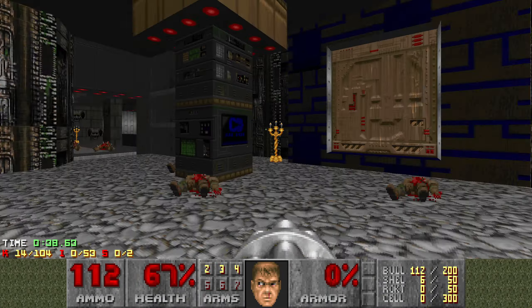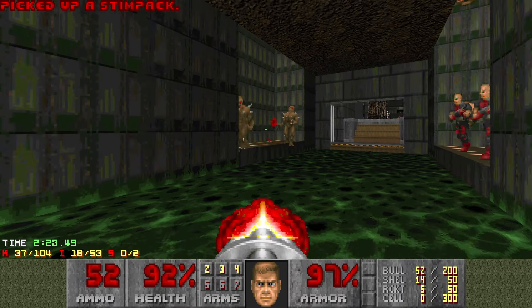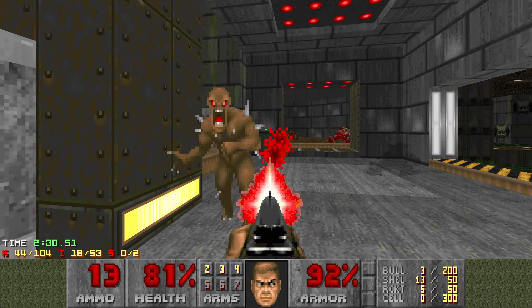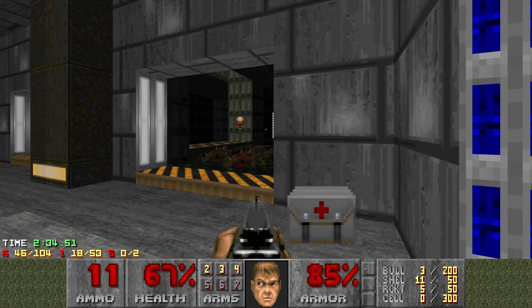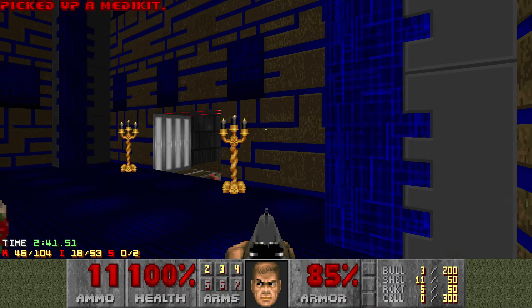Let me try and get the armor. So the blue key is down here — it's guarded by a spectre. I'll probably kill him here so I don't have to stay in the toxic area. I know things get a bit crazy when we press the switch. I think we'll need a bit of health — there's another medikit somewhere. Oh, a bit of a waste, I thought I was on less than that.